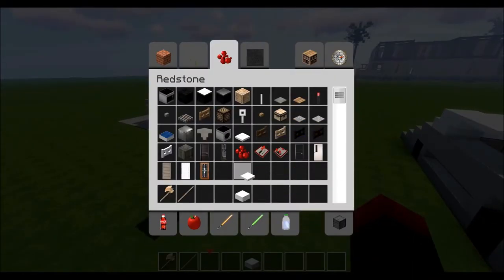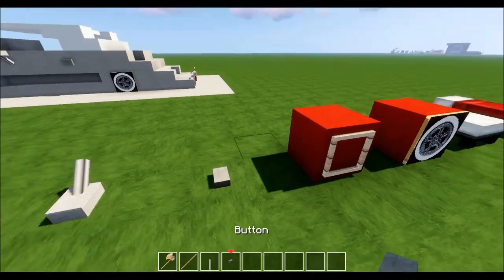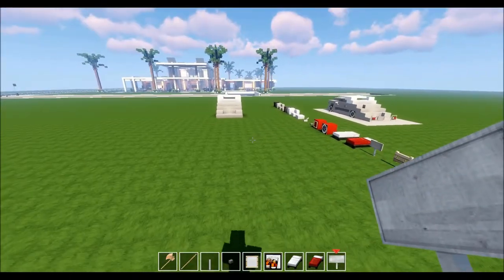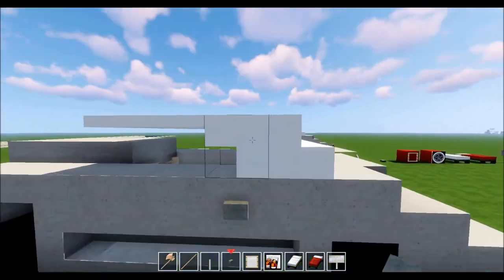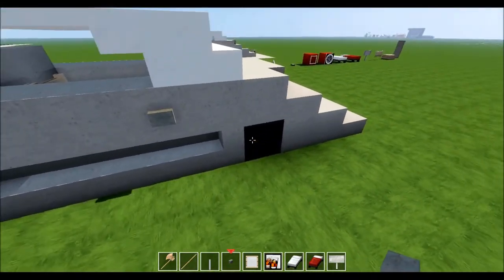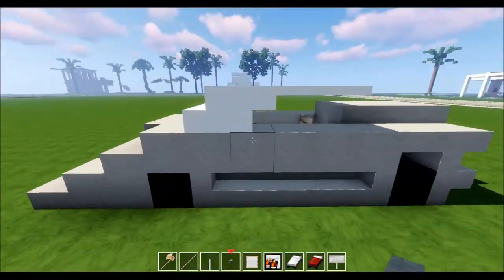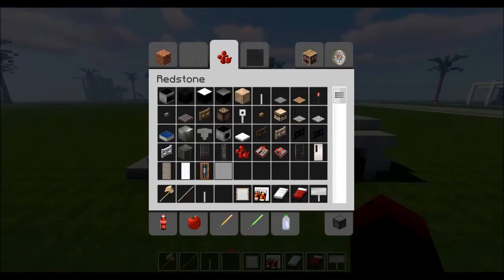Grab the extra items: a lever, a button, an item frame, the painting, the beds. Place the button on the opposite side of the stair — going one, two, three, four, five, six back, which is two in front of the black wool, two up. That's going to be the door handle to get in, evenly symmetrical with the buttons on the inside. Do the exact same thing on the opposite side — handles on the inside and a handle on the outside.